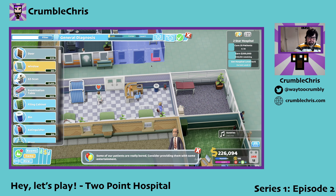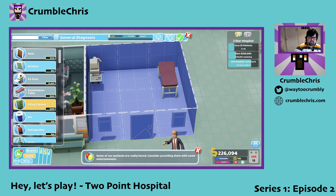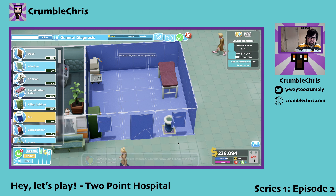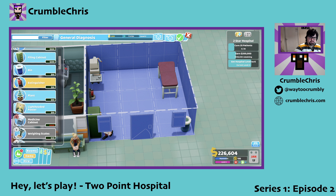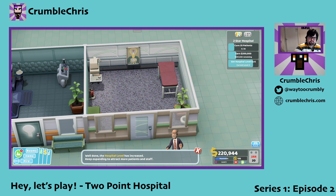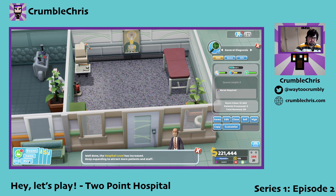I'm zooming in and out like a madman — there we go. I'm going to put a filing cabinet in, a bin, a fire extinguisher, and a poster. We might as well put a plant in next to the bin as well. And what does this need? This needs a nurse, so let's hire a nurse.